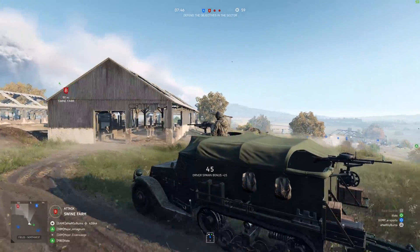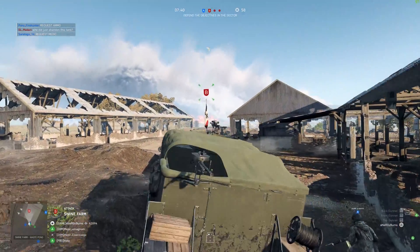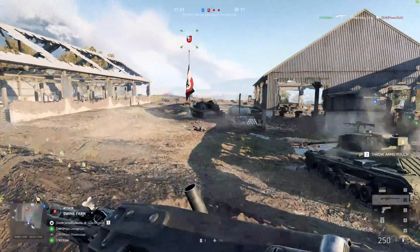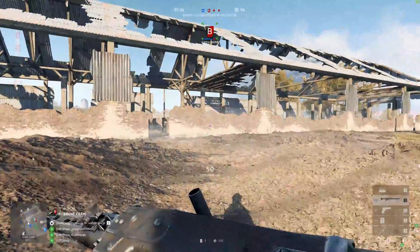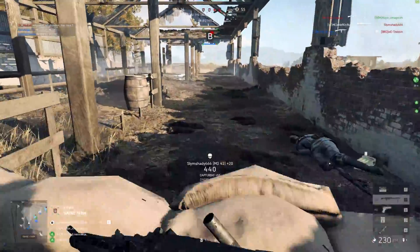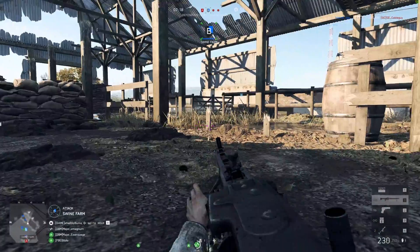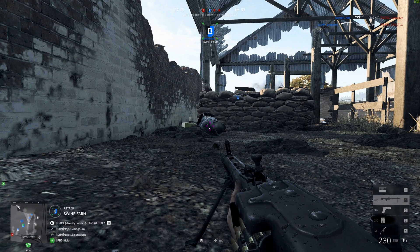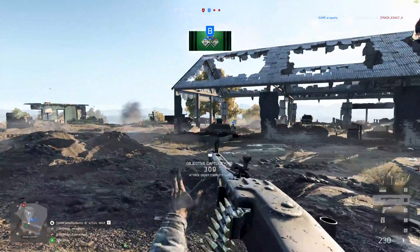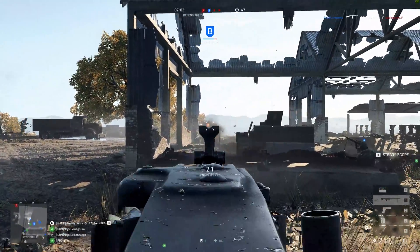Now here, entering B again near the end — the last quarter of the game. Stepping out with the LMG — or what is it called? MMG. Really good gun when upgraded. Threading a guy here behind the wall, trying to cap the point. The swine farm. Continuing on — need some shots there, laying down to get some kills for the good aim.